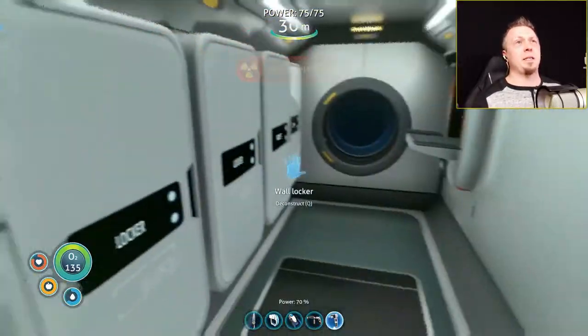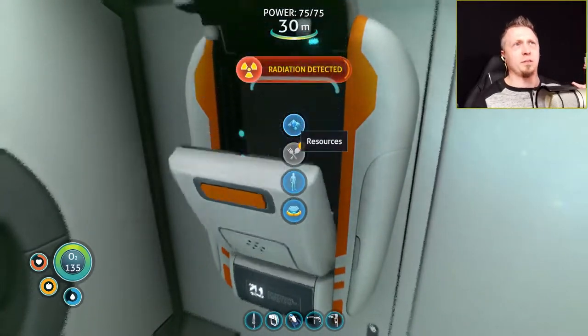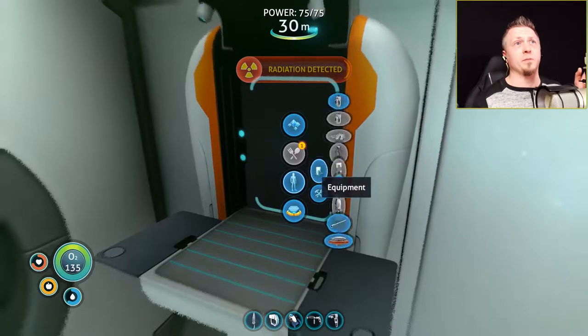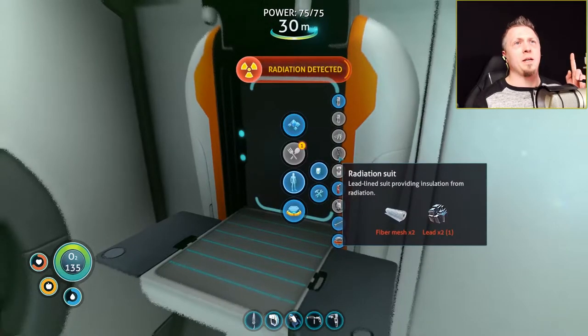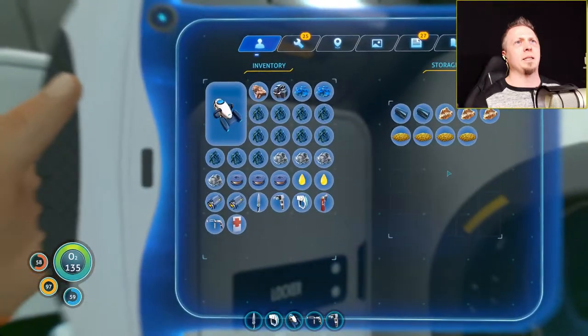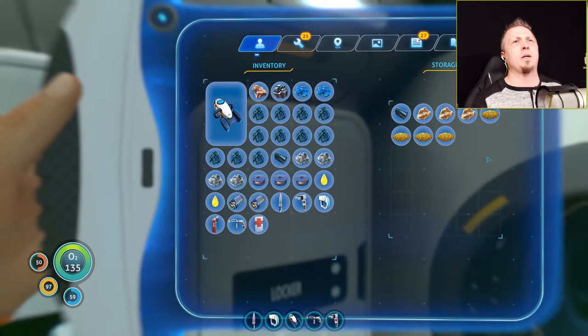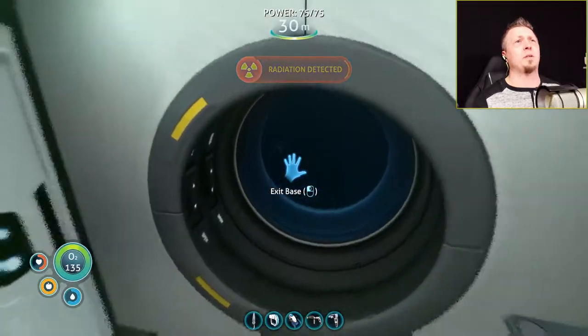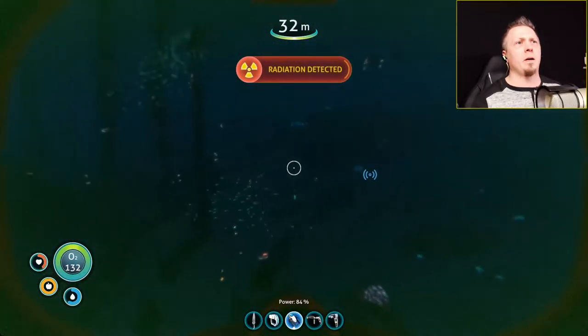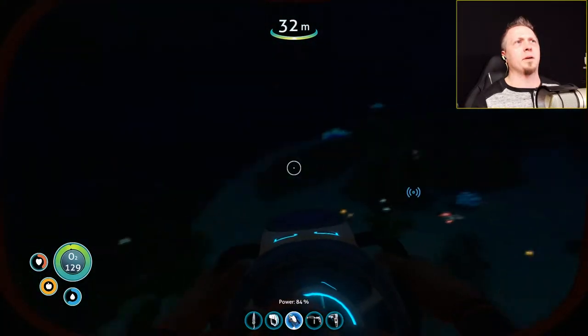Let's see what I need. I need the radiation suit — I need fiber mesh and lead. I'm not sure if I have all the lead I need. I know I also need some silicone rubber to make the mobile vehicle bay. I've got one piece of lead, and I'm pretty sure I don't have any more. And it's having a bad effect on me — yep, there it goes.